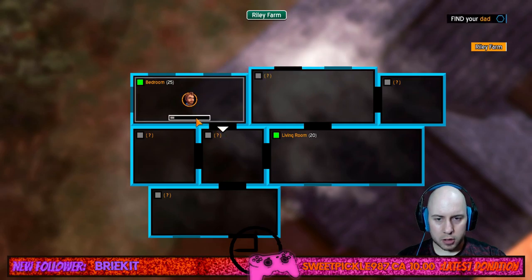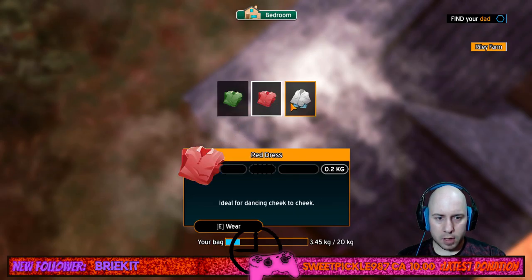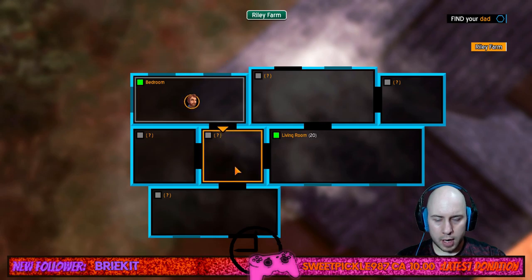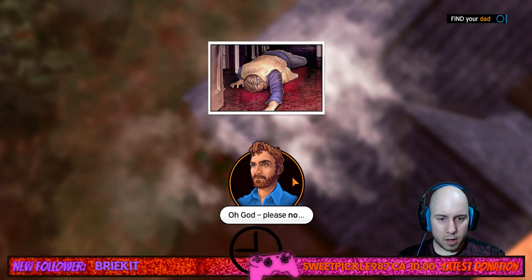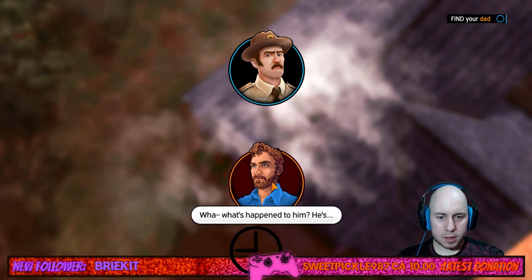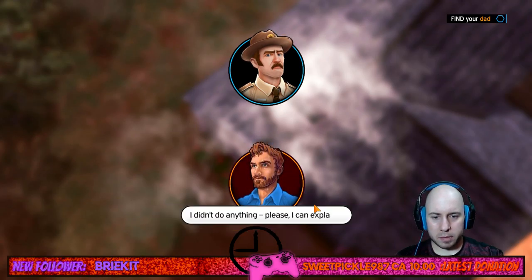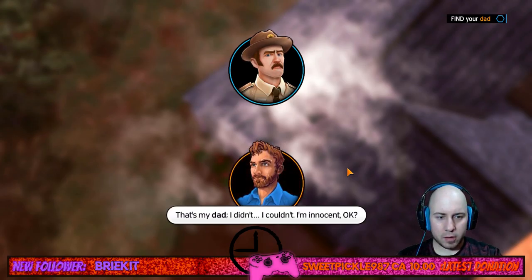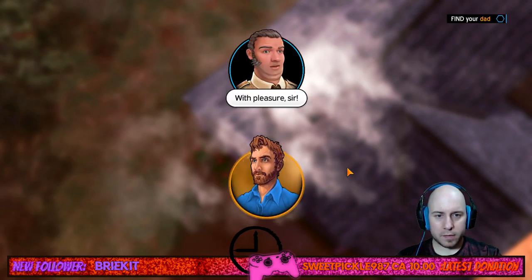Searching the house with green clothes indicator showing proximity. Finding dad unconscious — 'Wake up, oh god please no.' Police arrive and freeze the protagonist. He tries to explain he's innocent: 'That's my dad, I didn't do anything, please I can explain.' Officer orders him to drop the weapon and puts him on the ground.